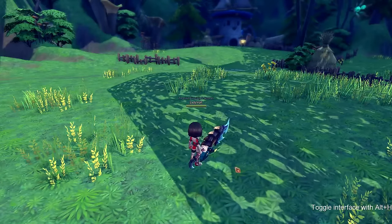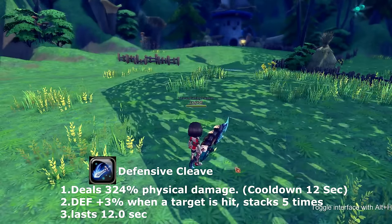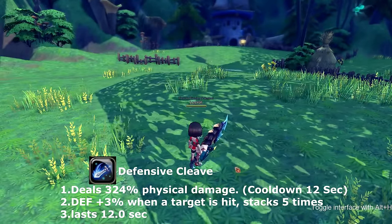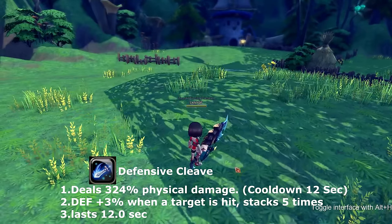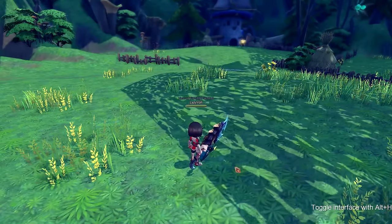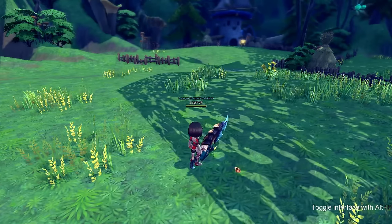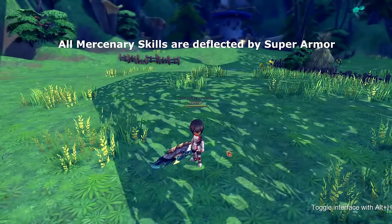Our last and final skill is defensive carve — a stacking buff skill. Each time you use it, you stack 3% defense, with a maximum of five stacks. The buff lasts 12 seconds, so once it expires you'll need to restack. The cooldown is eight seconds between uses.